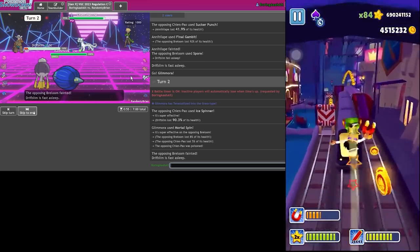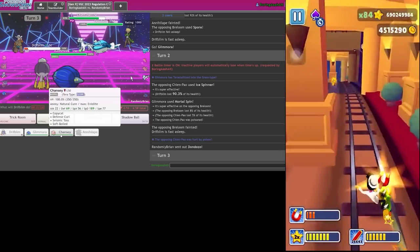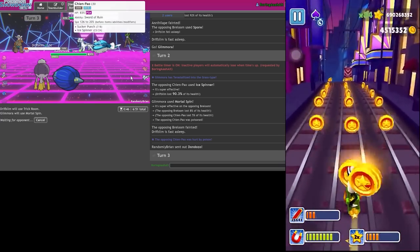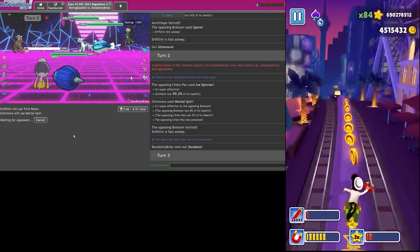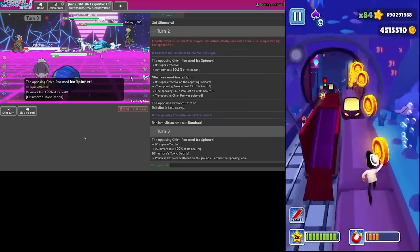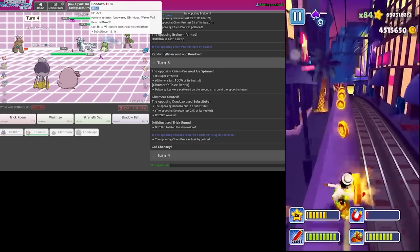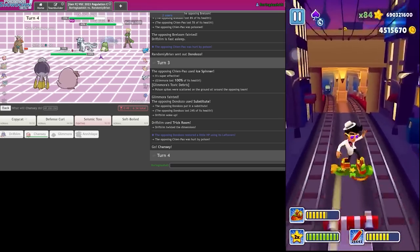The Ice Spinner - can I please just wake up, can I please wake up? Dang it - there's the Dondozo. I just kind of have to try it and hope that they just throw and switch out the Chien-Pao. If they let me get off Trick Room I can totally win. They subbed - yes! It's happening! Let me Minimize and Copycat. As long as they don't Sucker Punch I'm good - actually Sucker Punch would go first so I should be fine.